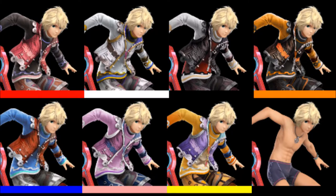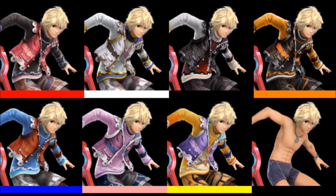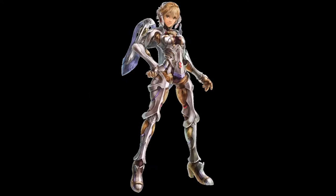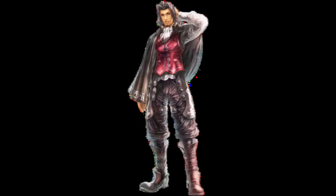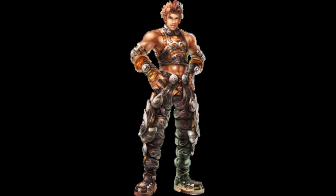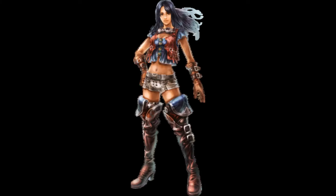Next up are Shulk's costumes. His default costume is based on his default costume from Xenoblade Chronicles. Shulk's second costume is based on the color scheme of Mecha Fiora's default costume. His third costume is based on the color scheme of Dunban's default costume. His fourth costume is based on the color scheme of Reyn's default costume. His fifth costume is based on the color scheme of Sharla's default costume.